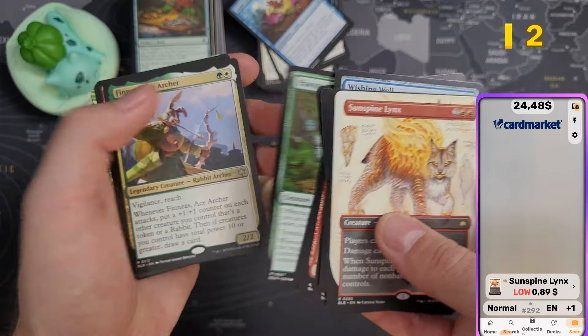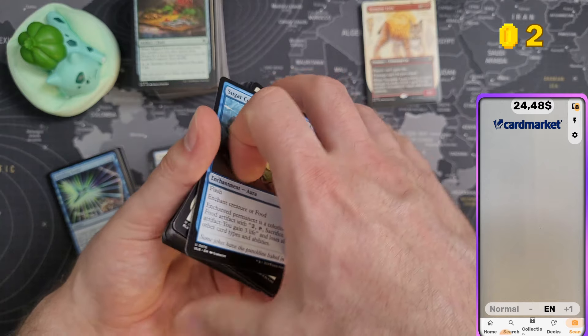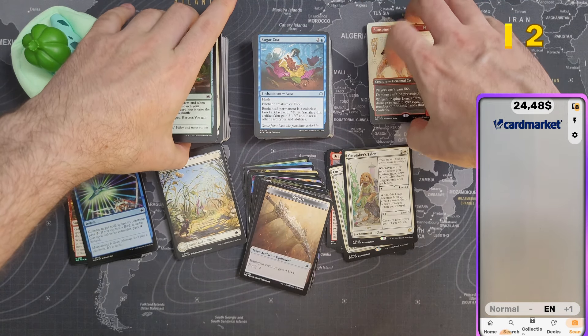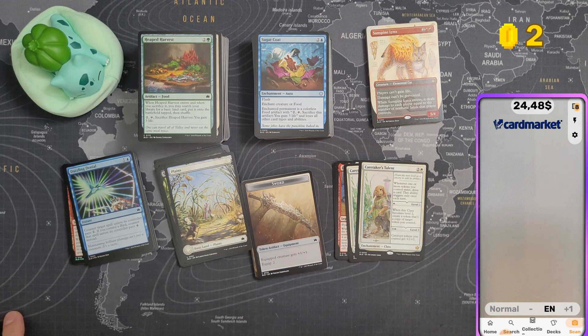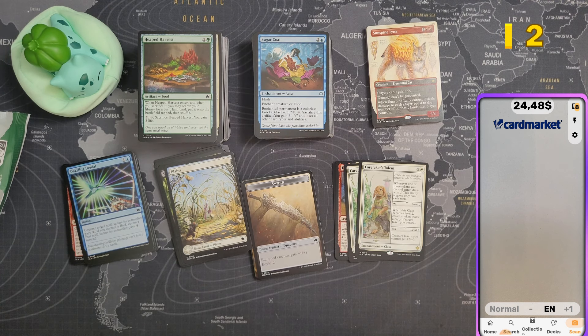I paid around 90 euros — actually maybe 80 euros — for these pre-release kits, which is around $85–$90. We made back about $24. These results are really poor, as is usual with Bloomveil unfortunately. I'll still make a few bucks here and there with the arena codes. All prices are based on Card Market.